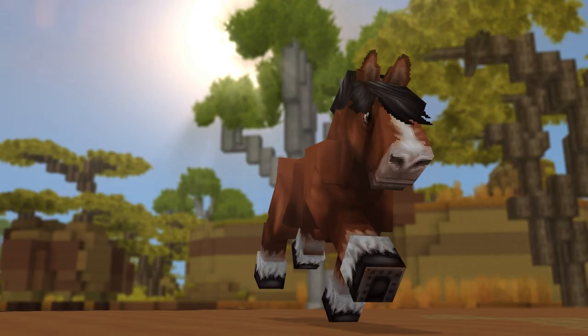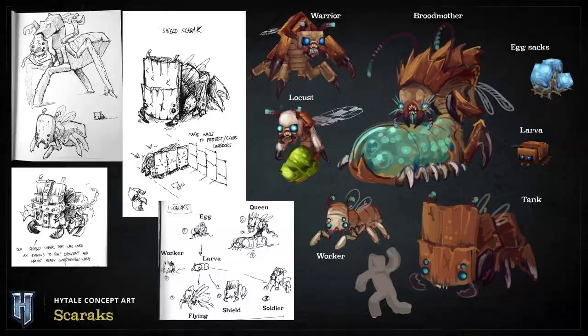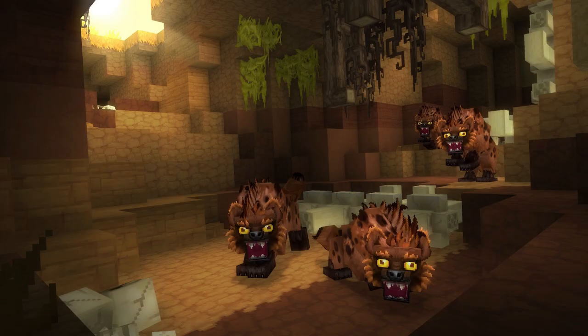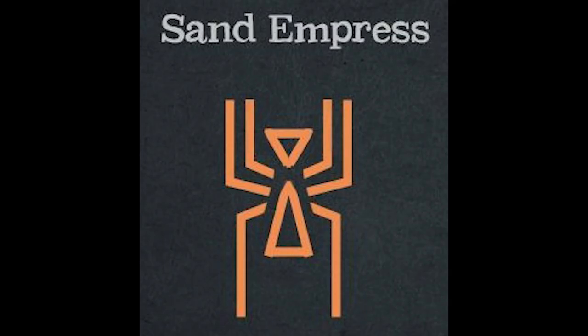Then we also have Horses, Meerkats, Warfog, Sabertooth Tigers, the Scarrax that come in many different shapes, Snakes, Vultures, Zombies, Flamingos, and Hyenas. Now for the bosses — we have the Void Spawn, and then one we don't have an actual image for right now, which is the Sand Empress.